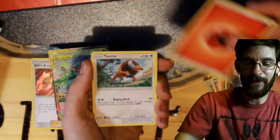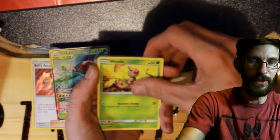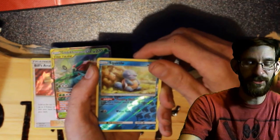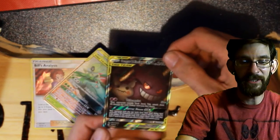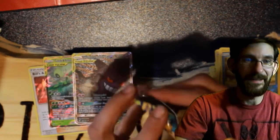We have a Fire Energy, Tauros, Torquat, Kabuto, Zora, Weedle, Joltik, Blizzle, Paris, a Reverse Squirtle, and a Gengar Mimikyu GX Full Art. That's nice — definitely like that.